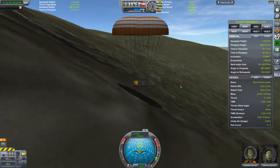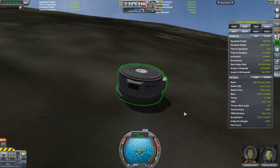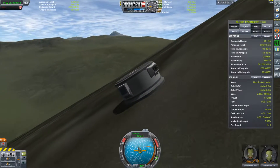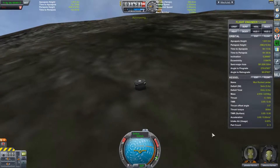We have touchdown. Valentina and Jebediah are safe home after a mission around the Mun.